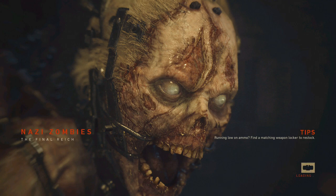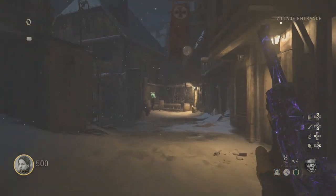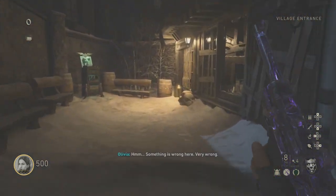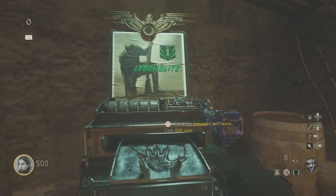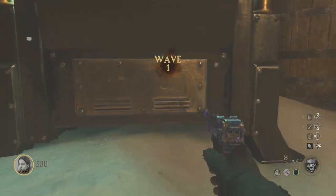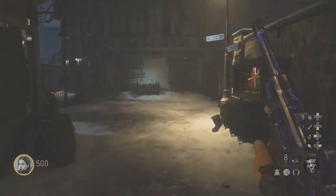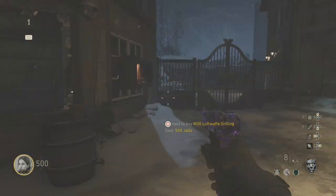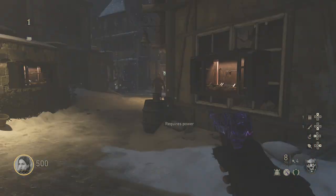The first Black Ops 3 map, Shadows of Evil, was terribly optimized — lots of stuttering and freezes, at least on PC. This is a PS4 anyway. So this is our starting area. We have a perk machine here — that's your self-revive. You can't get any money out of the bottom of the machine, unfortunately. We've got a couple of starting room weapons here, the automatic pistol and stuff like that.